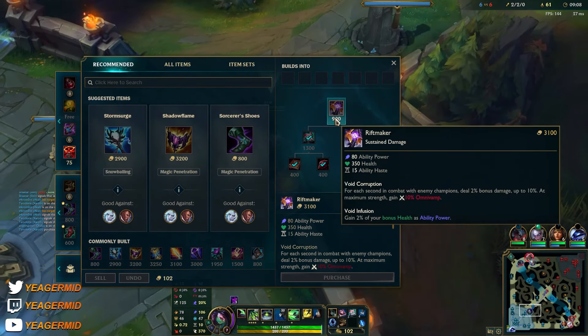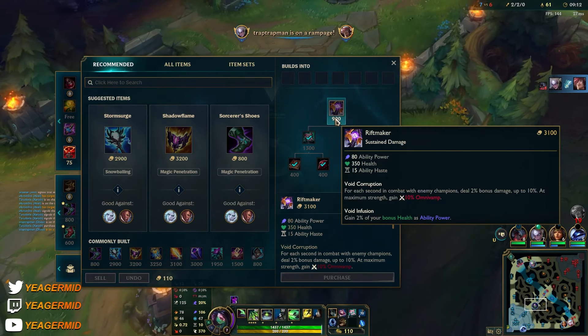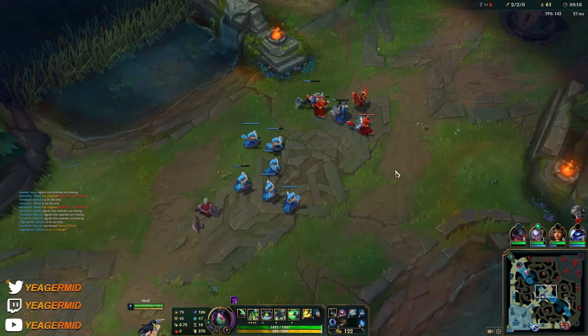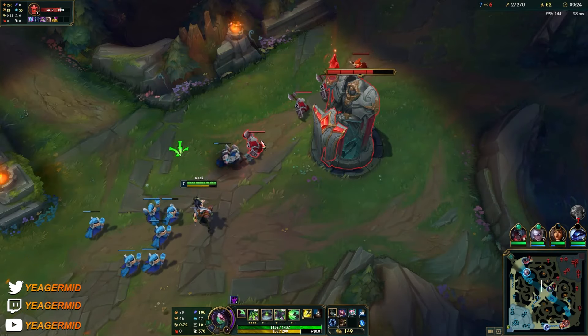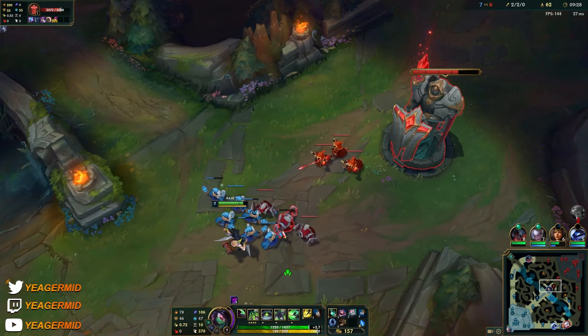We need a bit more gold and then we have the Rift Maker — you can see it makes us deal bonus damage in extended fights, and you also get Omnivamp for some sustain. Next item is going to be Liandry's — more of a bruiser kind of Akali, still with a lot of damage.